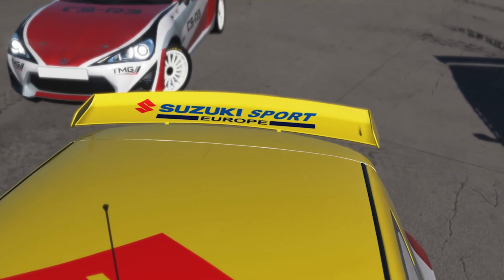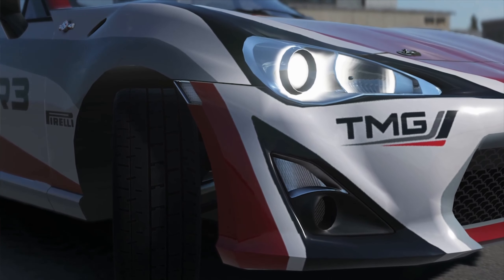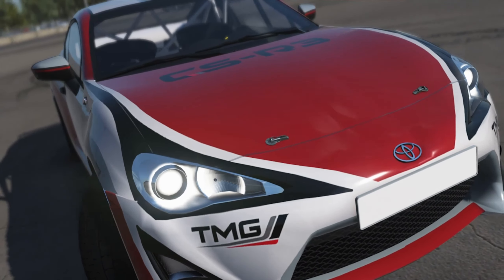This category is composed of the leading 2 wheel drive cars, designed for professional drivers capable of bringing out their full potential. The category includes classic cars such as the Citroën Saxo kit car and more modern models like the Toyota GT86 CSR3 and the Suzuki Swift S1600. They all offer excellent performance and when they hit the track they can give more powerful models a run for their money.